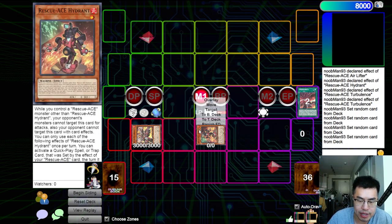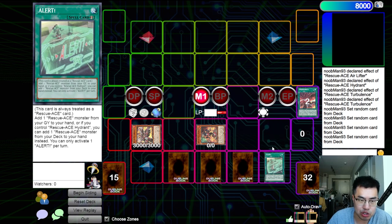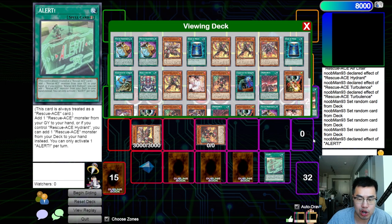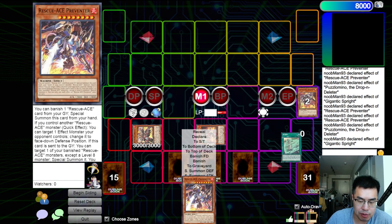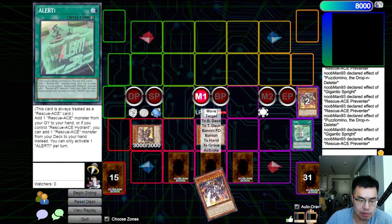From here we're going to activate the freshly set Alert, because we control a Rescue Ace Hydrant, which allows us to add a Rescue Ace monster from our deck to our hand instead. So we are going to go ahead and add a copy of the Preventer. Then we're actually going to use the effect of Preventer in our hand to banish the Rescue Ace Alert from our graveyard.